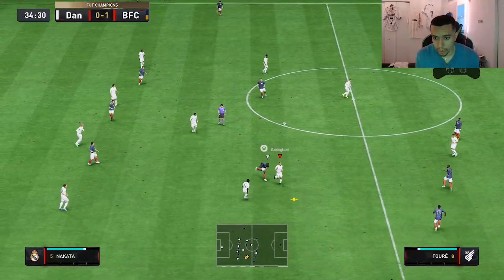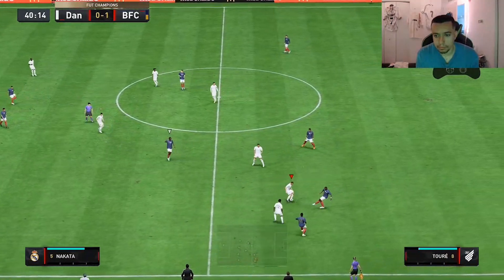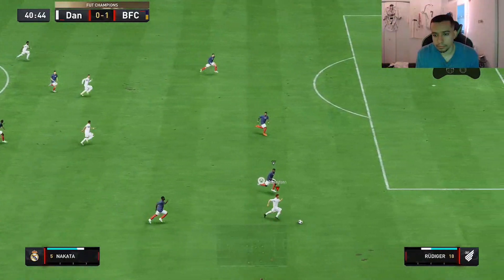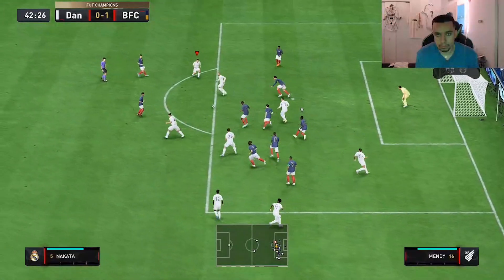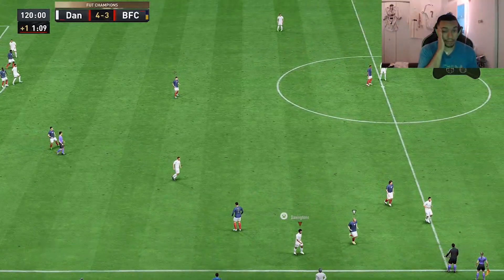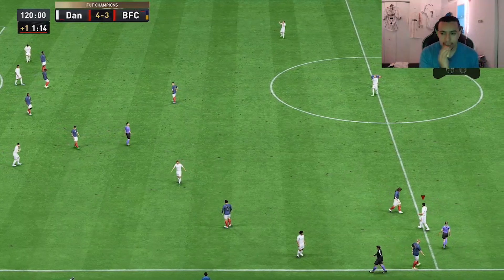Nakata bodying Yaya Touré — good job. What a save though. Nakata so close! We ended up winning that game 4-3 in extra time. Holy crap, what a sweaty game that was.